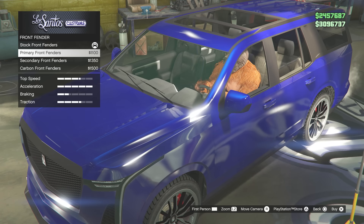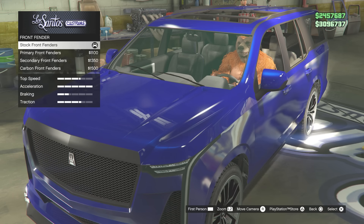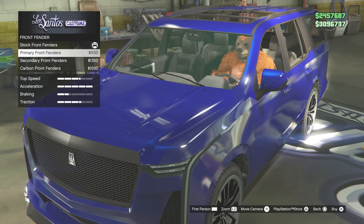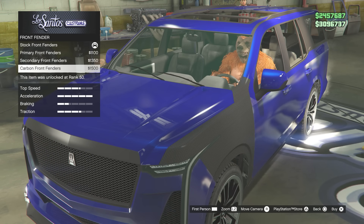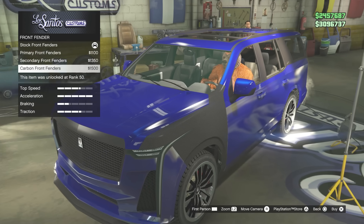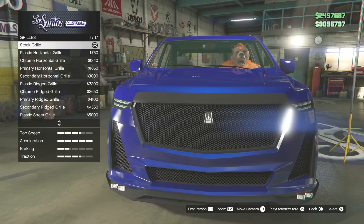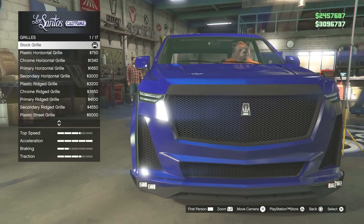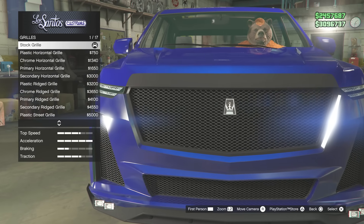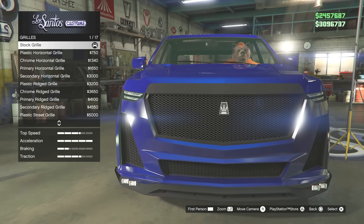Front fenders - we have primary color, secondary color. It's split onto the bonnet as well. And you've got the carbon version, which is very weird. The modifications on this are strange - this is an Escalade and we've got these crazy carbon options. This is so big that it takes up the screen. Normally I have to zoom in for you guys to see the car and crop out all the LS Customs, but this nearly crops it all out anyway. So we've got the mesh, we've got horizontal lines - there's quite a few different grille options.